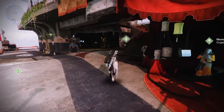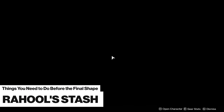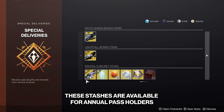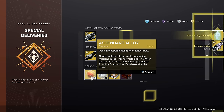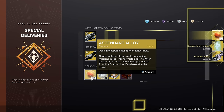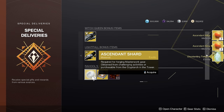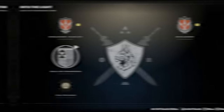The first thing you should do is head over to this little terminal right here and claim all of the free materials from Rahul's secret stash. You can claim the stash materials right now, and you will be able to claim the stash again when Final Shape launches. It is super important that you claim it immediately because this terminal can only hold one stash at a time, so if you don't claim it now, you won't be able to claim it a second time in Final Shape.